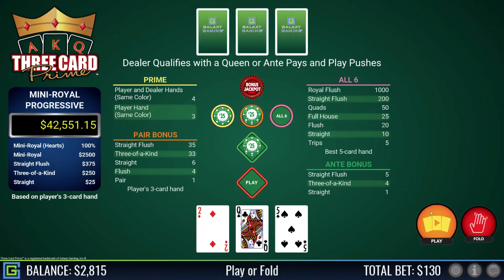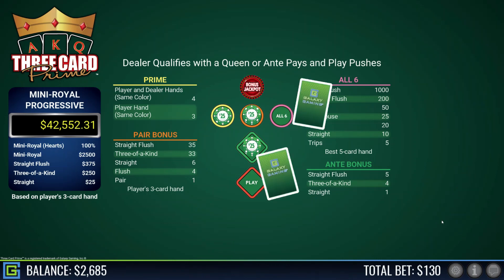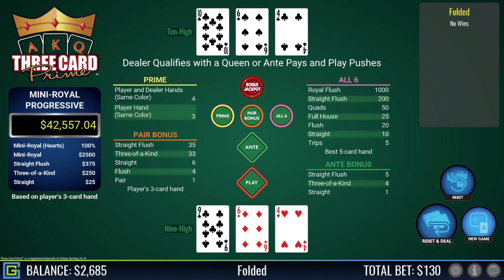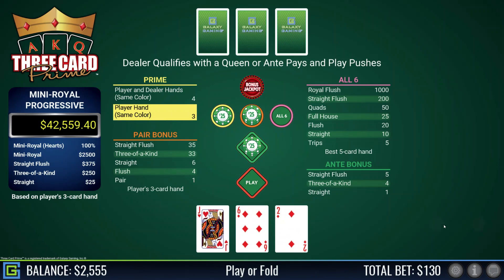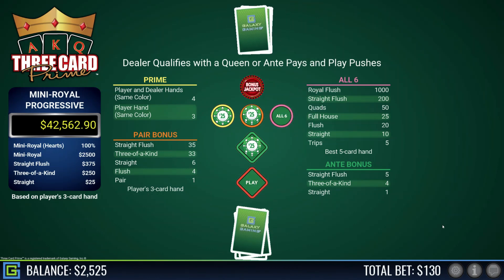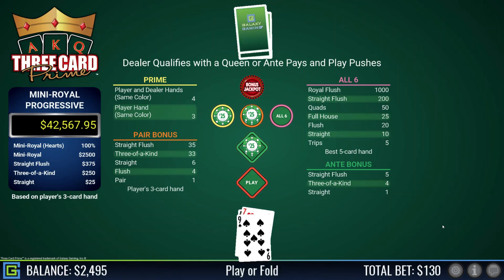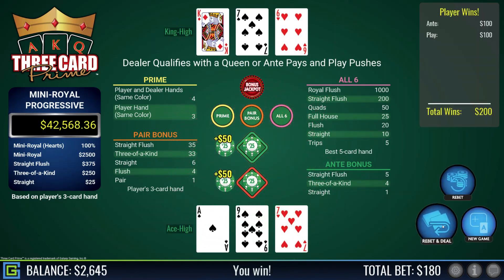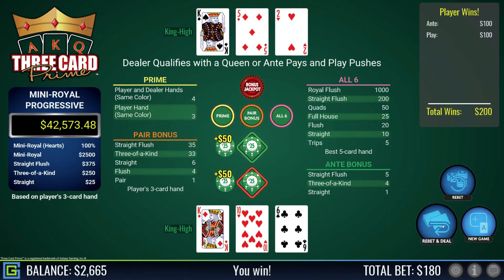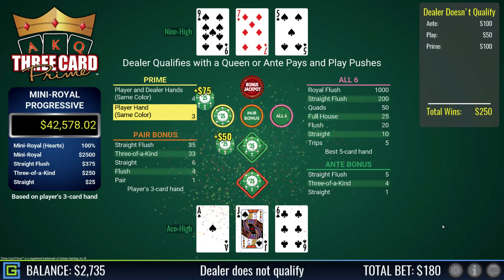Queen-ten-five, playable — dealer has king-ten, I lost that one. Queen-five-two, below queen-six-four so not playing — dealer had king high. Nine-six-four, rubbish — dealer had ten-six-four, equally rubbish. Jack-six-two, fold — get paid on the prime. King-ten-three, definitely playable. Eight-nine-seven, definitely playable — beats the king high dealer. King-ten-six, playable — beats the dealer's king-five-two. Ace-jack-six, playable — dealer does not qualify but I get paid on the prime.